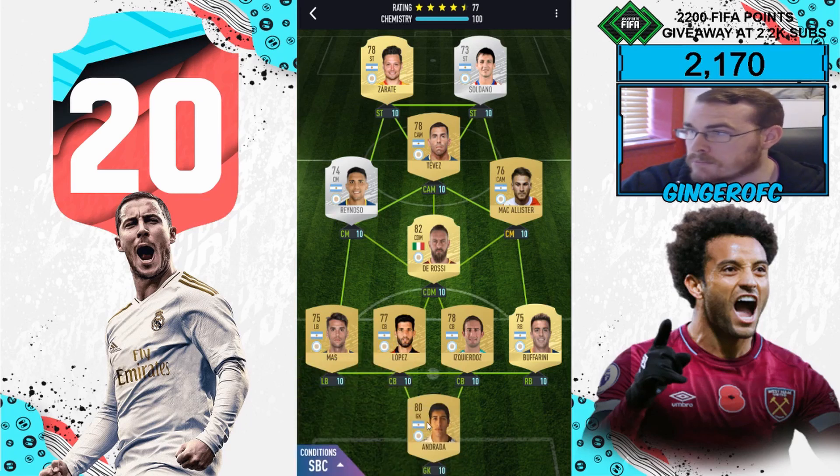In goal I've got Andrada. My right back is Bufferini. My centre backs are Equidos and Lopez. My left back is Maz. My CDM is De Rossi. My two centre mids are Alistair and Renoso. My CAM is Carlos Tevez, and my two strikers are Zarate and Salando.